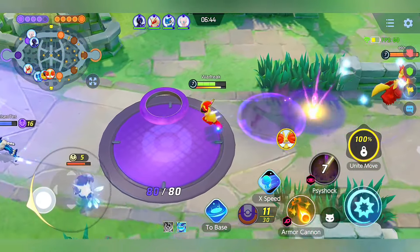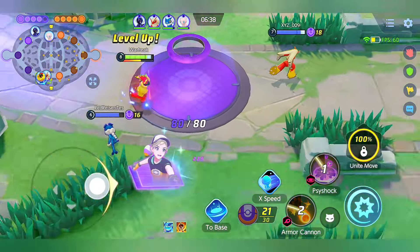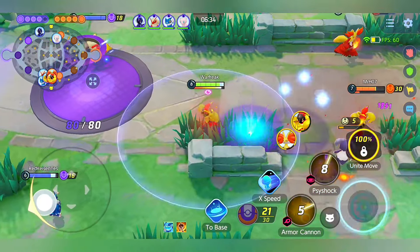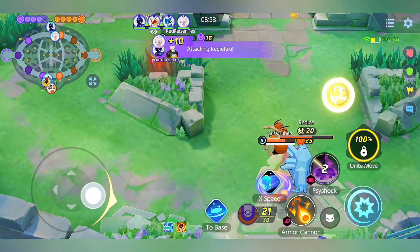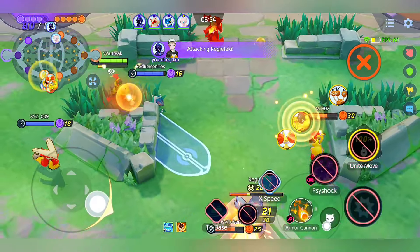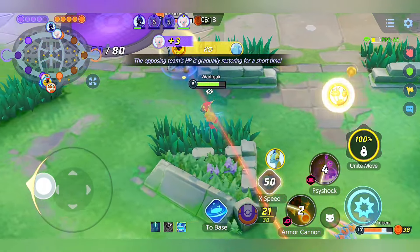With Size Shock, the bigger the circle the more enemies get stunned while the smaller one cannot hit. It has really good AOE damage. The Armor Cannon and Size Shock combo is huge, but the problem is the unite move release is too long so it can be dodged — you really need a stun to land your unite move.